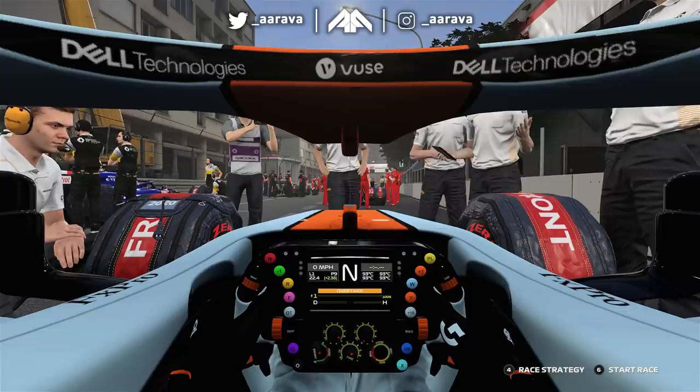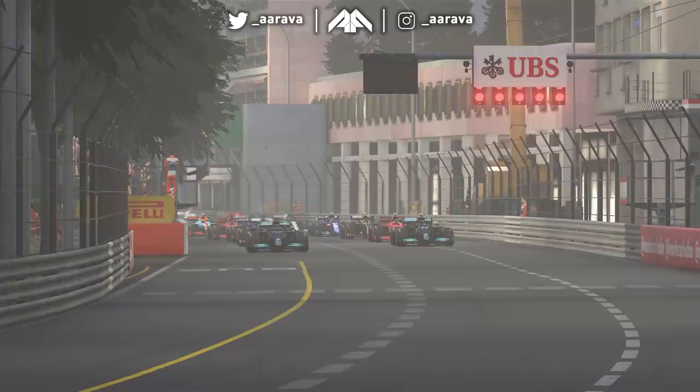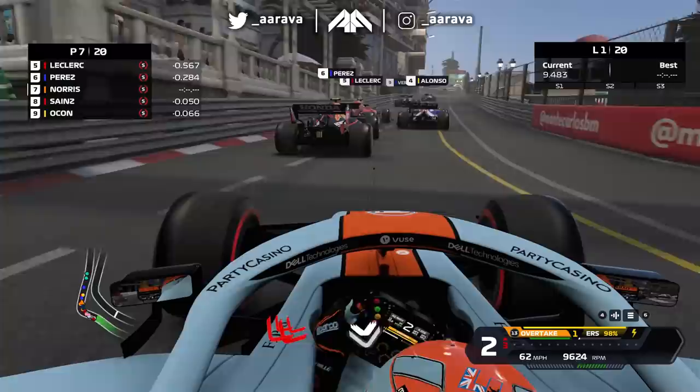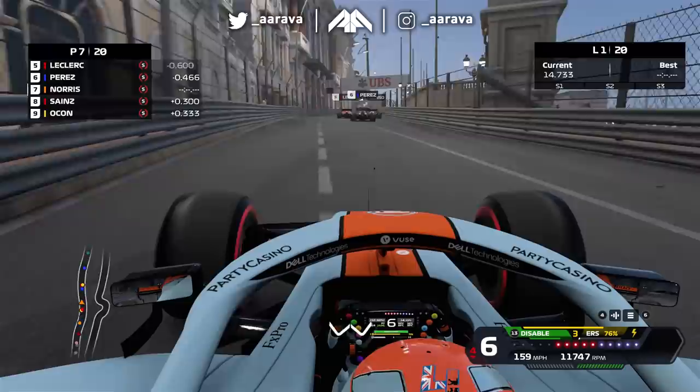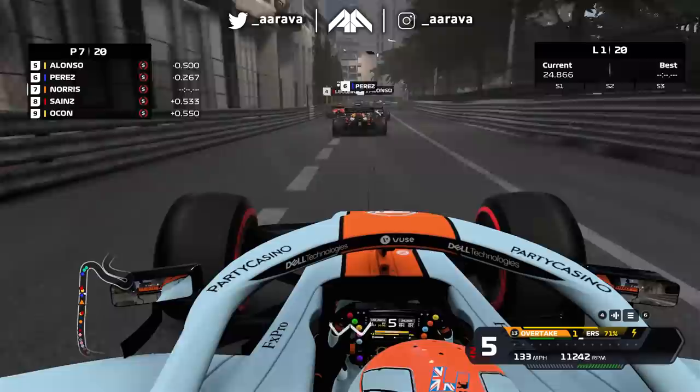A night time race at Monaco in the Gulf McLaren livery — we've got a 25% race so it's going to be a one-stop strategy. Here we go from P9 on the grid, five red lights, Monaco at night, and it's a good start. We jump on the inside of Carlos Sainz in the Ferrari and skip past him into P7. Meanwhile, up ahead Alonso and Leclerc are side by side up the hill, with Perez getting caught up behind.